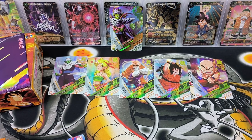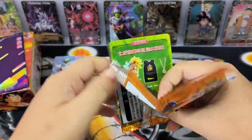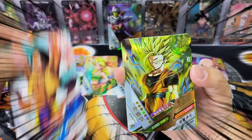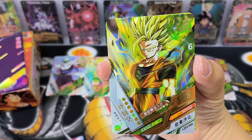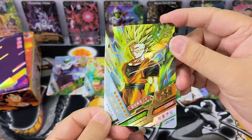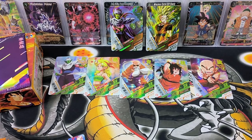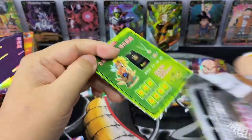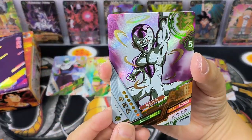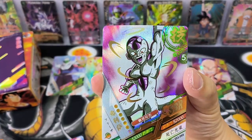So from here I will show mainly all the nice cards, all the hits. Let's see how many hits we can get. This is Goku SSR - Super Saiyan 2. Not bad. The card may be thin but the design and effect are nice. Another Vizal SSR - it looks cute, like a cute version. I still quite like this card.